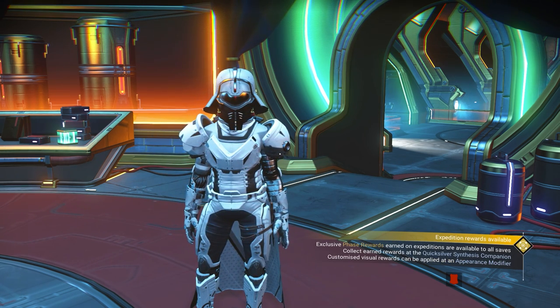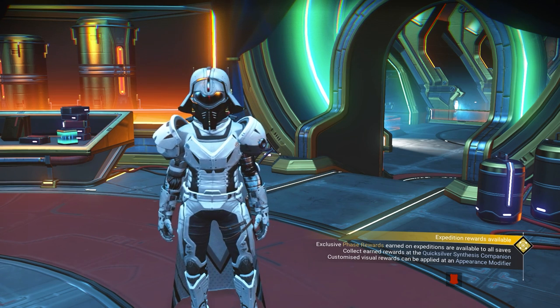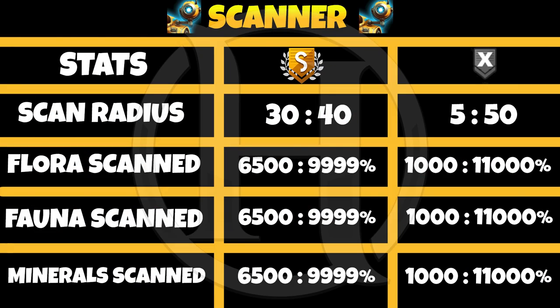Let's start with scanning. The scanning has 4 stats: scan radius, flora scanned, fauna scanned, and mineral scanned. For S class, scan radius is 30 to 40, and flora, fauna, and mineral are 6,500 to 10,000. For the illegal upgrade, scan radius goes from 5 to 50, and fauna, flora, and mineral all go from 1,000 to 11,000.